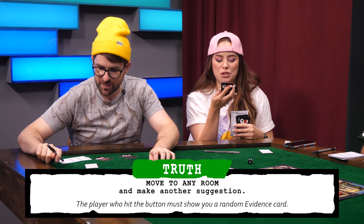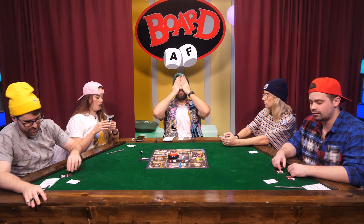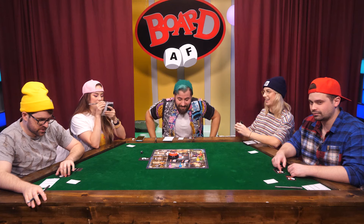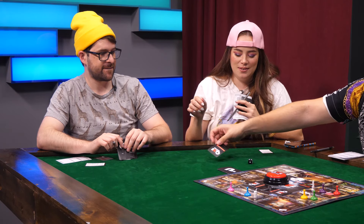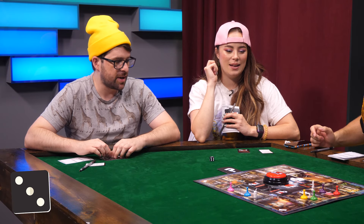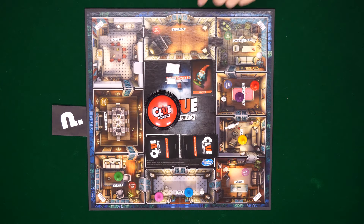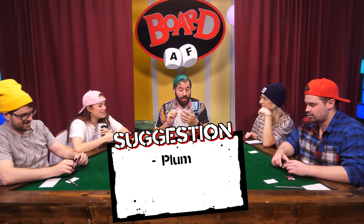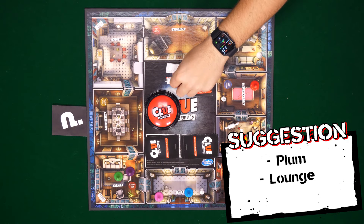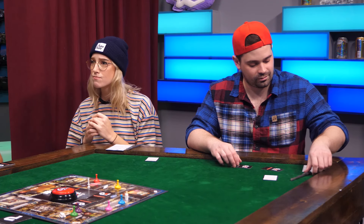The player who hit the button must show a random evidence card to me and only me. The second one from the left. Interesting! Draw a new card. I'm in the library. I'm going to roll a die — three! I am suggesting Plum in the lounge with a dagger. I gotta show you something. Don't tell nobody again. You need to do your evidence.